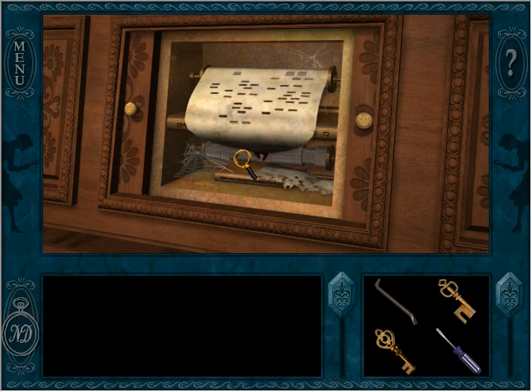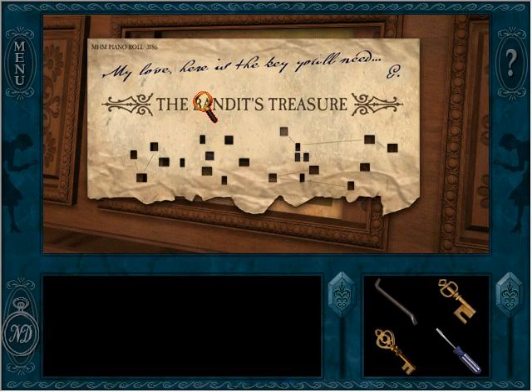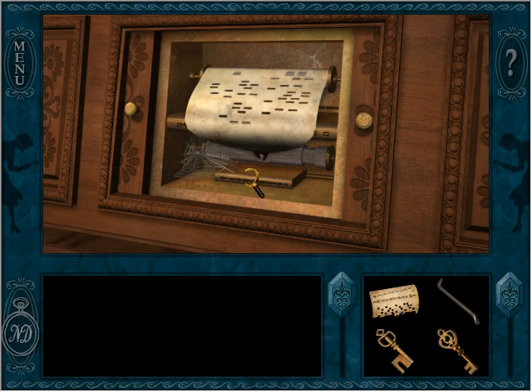It's a piano roll — The Bandit's Treasure. 'My love, here is the key you'll need. E.' Wasn't this that Valdez guy? I forget. I know that there's some old guy who had treasure here, right?